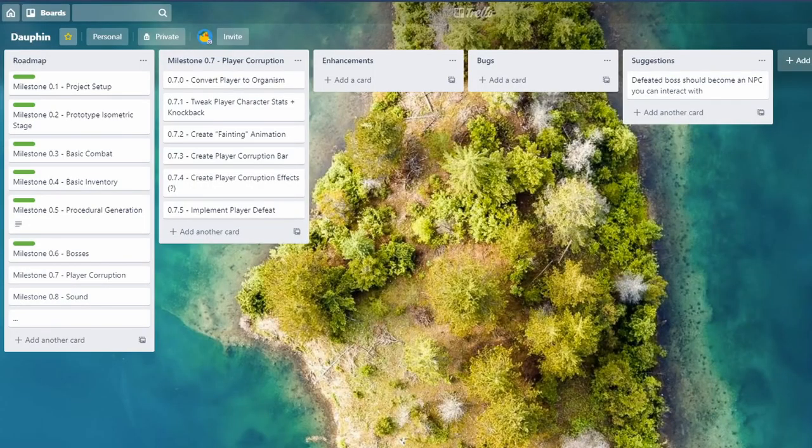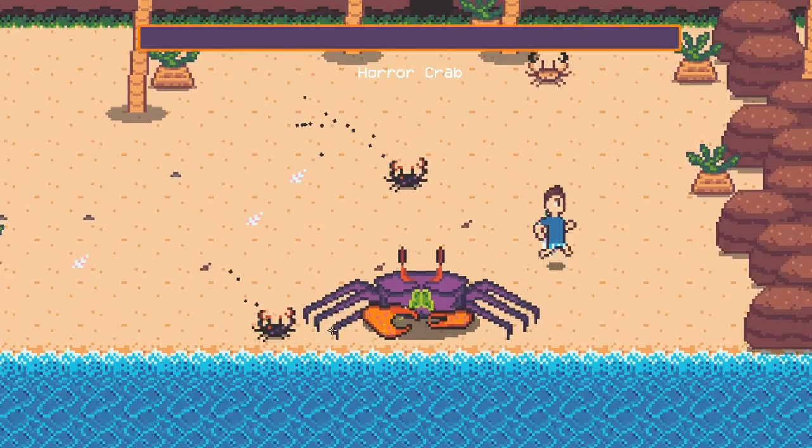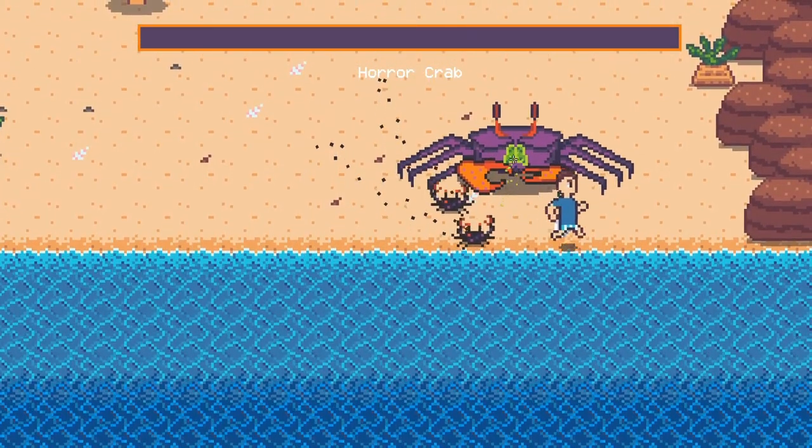As we often do, we're going to start out with a quick look at the Trello board, which is looking very clean right now. If we look at the completed milestones on the left and the roadmap, you might recall that in the last episode we implemented Dolphin's first boss, which was this big, ugly, scary crab thing that can attack the player.